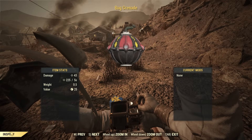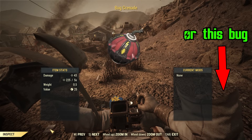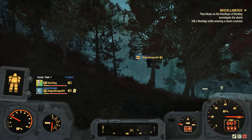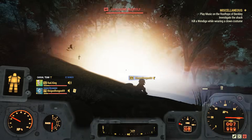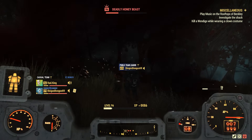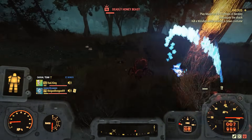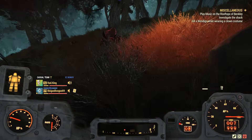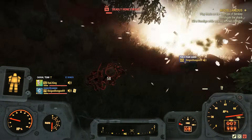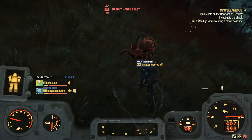Fallout 76 has its own bug grenade that is sadly not an actual bug like the boom bug, but just a boring old grenade design with some bugs painted on the side. It is kind of interesting though, because it is one of the only grenades to detonate on impact rather than bouncing around for a bit, and also does increased damage to insects while dealing some poison damage. It is non-craftable and is only available to the player after finishing the Stings and Things daily quest. Not naming it a bug bomb feels like a missed opportunity.